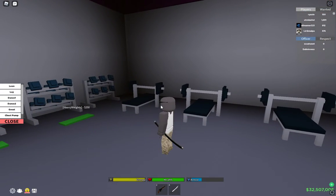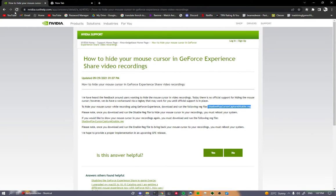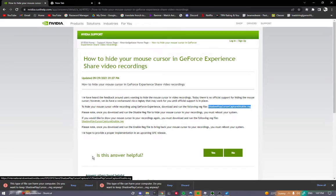What you need to do — I'll have a link down below in the description. You have to click on the link, go to this website right here, make sure it's this website, and you want to download this file. Just make sure to allow everything.